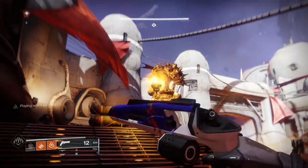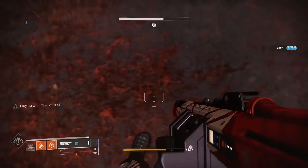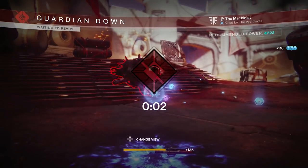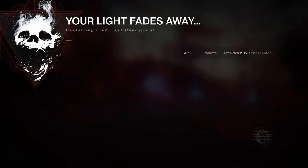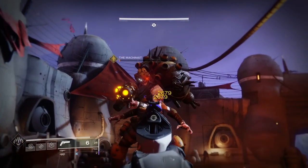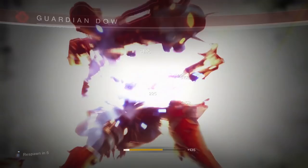You get the boss's health low, you kill him, and then just aim the grenade launcher at the ground — one shot should be enough to kill you. You have loads of time to do this, by the way. Ghost has an entire monologue after the boss dies, and you can sit there for a decent amount of time after the boss kill before it counts as a mission completion.